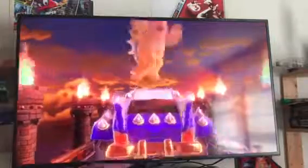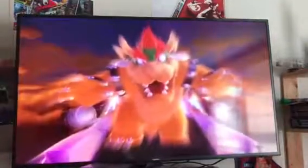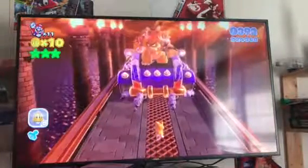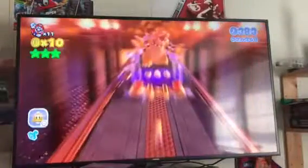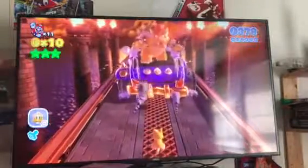The first world boss is Bowser. With the catsuit you can easily beat him — here's how you do it. When he throws a bomb, use your cat attack to attack it instead of running into it, so it'll toss it up higher and hit him. When he throws a bomb again you can repeat it three times in a row and you easily win.